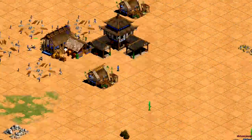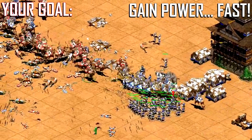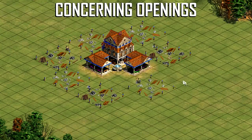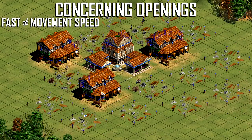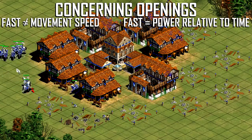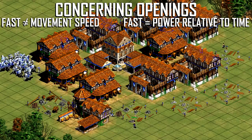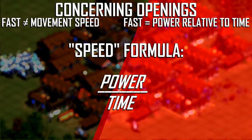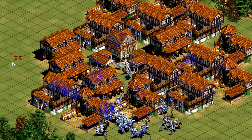Remember that the goal of your starting build is to create a powerful military force as fast as possible. For the purposes of this video, when I say a particular opening is fast, I do not mean that the units have high movement speed. I mean that a certain opening creates more power in a given amount of time. While movement speed often makes a unit more powerful, it doesn't necessarily mean that a certain opening is a faster opening. Think of it as a formula in which you divide power by time, and the openings with the higher resulting numbers are better and faster.